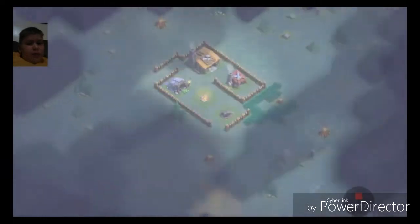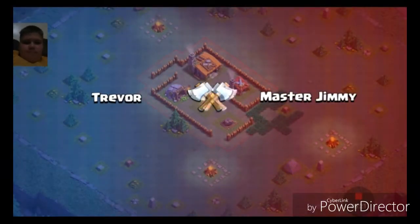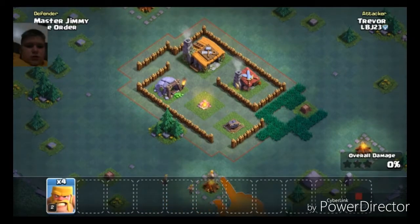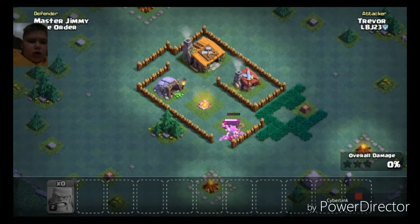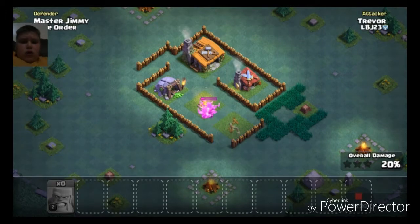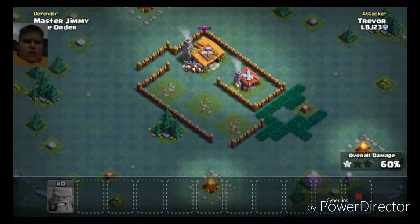Who am I going to be attacking? We'll see. Oh — Trevor versus Master Jimmy! I know! Oh, they're Elite Barbarians — what? Wait, is that a Gem Mine? What? I'm so confused.